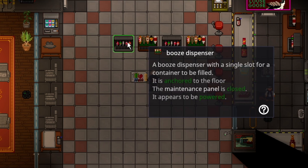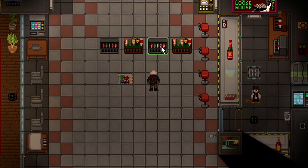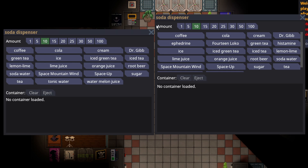You can use an EMAG to hack things like booze dispensers and soda dispensers. The left is a normal soda dispenser, and the right is an EMAGed soda dispenser. The difference is that an EMAGed soda dispenser can dispense ephedrine directly, 14 loco, and histamine. Histamine is probably the more important one here, or ephedrine, but 14 loco is not hard to make so you don't really save much there.